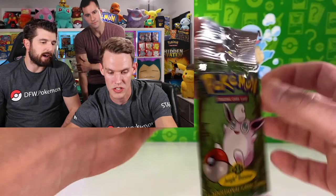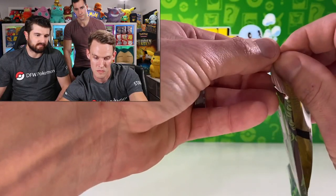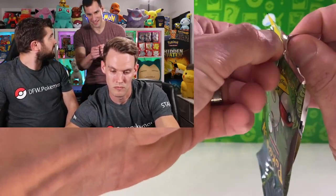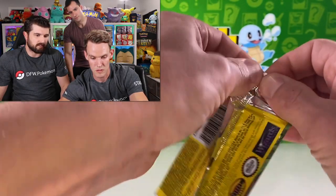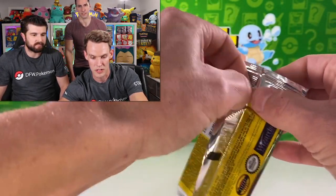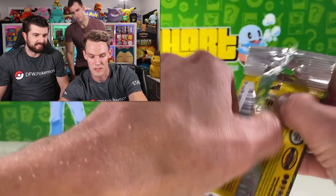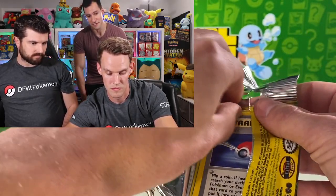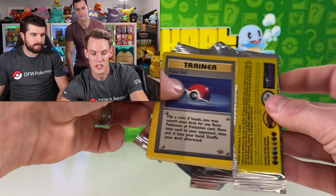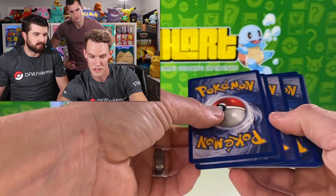Going for another long crimp Jungle pack. The long crimp ones can be tricky to open. Let's see if we can get one of the Eeveelutions — Vaporeon, Flareon, Jolteon — or Snorlax. There's some great cards in that set. After nine years later, here we go! Seeking, Jigglypuff — those used to be some of my favorite cards as a kid.